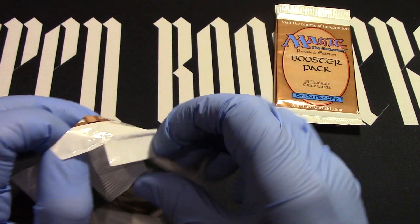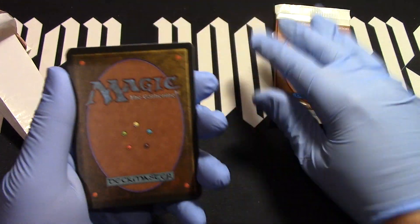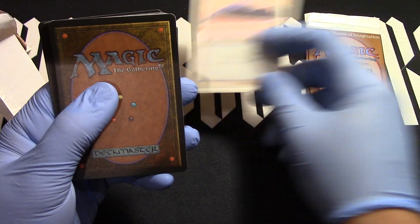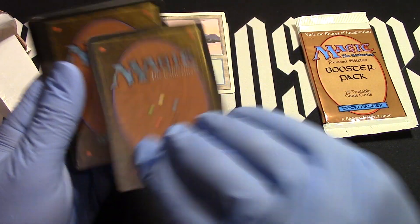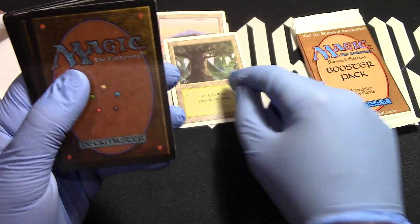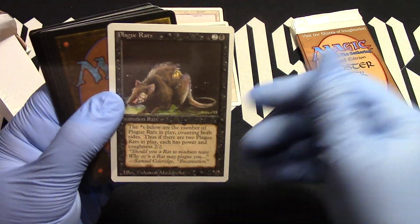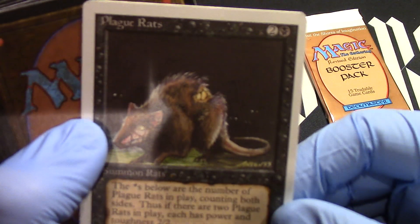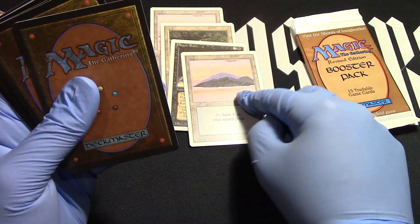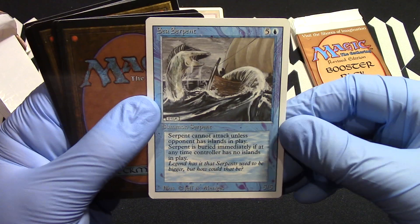All right, here we go. Island right off the bat, land — Forest, terrible so far. Well, lands are usually more valuable than some of the commons. Plague Rats — I like it. Land, Island. Oh my goodness, another land pack. Sea Serpent — there we go, one of the biggest commons. However, it's terrible unless you have Phantasmal Terrain.